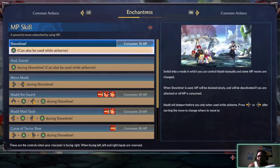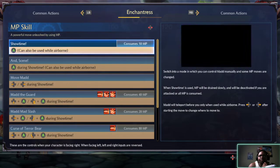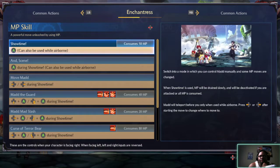Showtime can be used while airborne. It switches into a mode which you can control Mad manually and some HP moves are changed. When Showtime is used, MP will be drained slowly and will be deactivated if you are attacked or all MP is consumed. Mad will teleport before you.